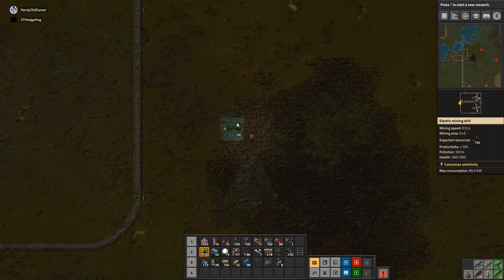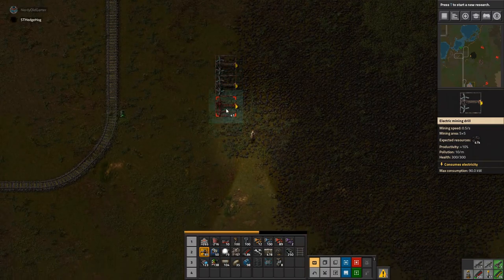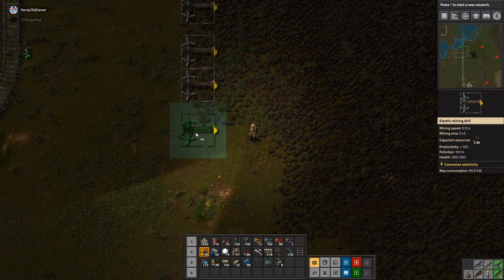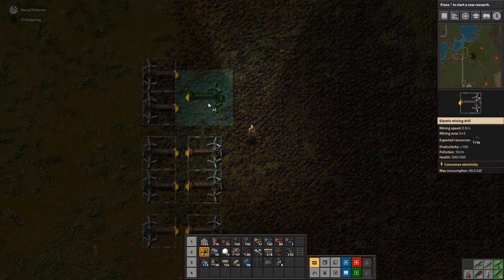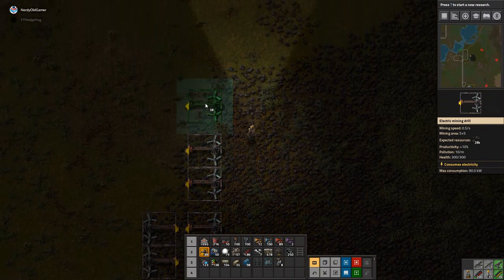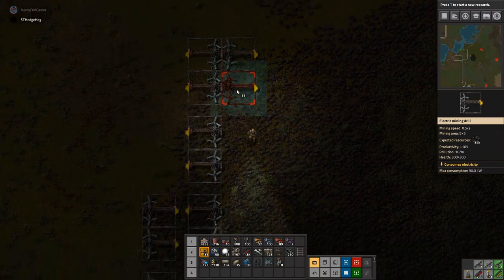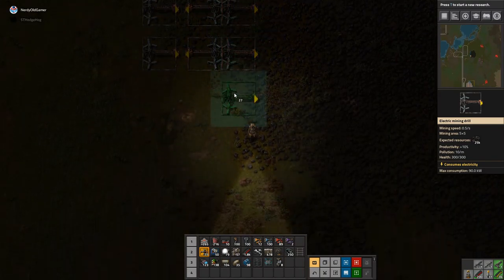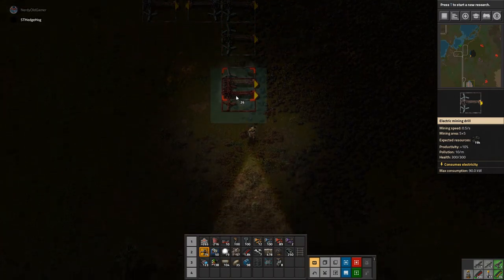I'm going to cut off the coal and cut off the iron supply. I thought I forgot to bring power poles — that would have sucked — but I did forget to bring enough belts. I would like some electric fences if you would please. Give me 50.